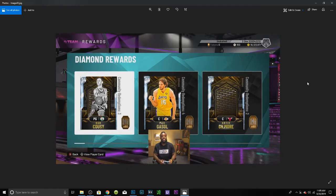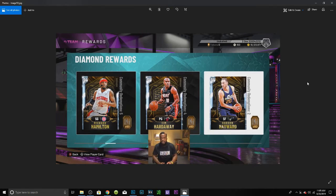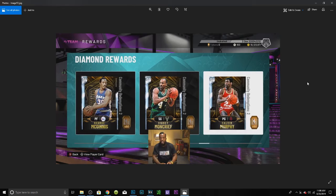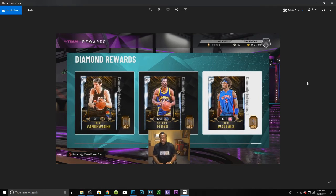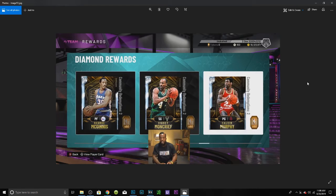Diamond rewards: Bob Cousy, Pau Gasol at center — not power forward, that's gonna be fun — Artis Gilmore, Richard Hamilton, Tim Hardaway, and Gordon Hayward. Tim Hardaway will be nice if you can use smaller guards. Richard Hamilton and Gordon Hayward are low-key gonna be real good cards. Lou Hudson made as a shooting guard this time — better since he's 6'5. Larry Johnson, Bobby Jones, Bob Lanier, Jerry Lucas, Jamal Mashburn, George McGinnis, Sidney Moncrief, Calvin Murphy, Drazen Petrovic, Glenn Rice, Kiki Vandeweghe, Sleepy Floyd, and Ben Wallace. Diamond rewards are okay — Petrovic, Glenn Rice, and Kiki are gonna be amazing, Sleepy Floyd and Moncrief are always pretty good.